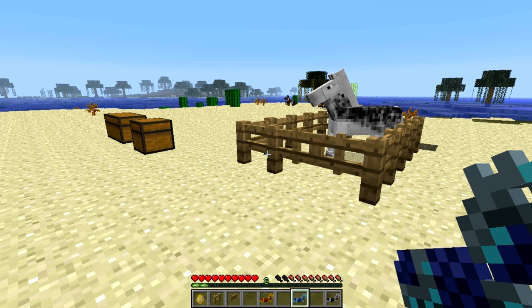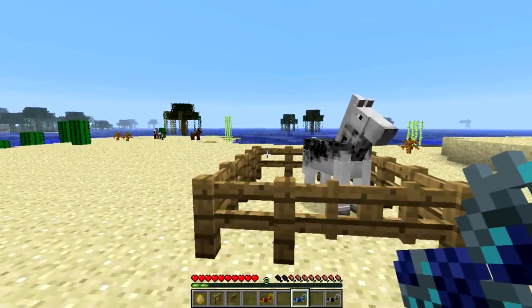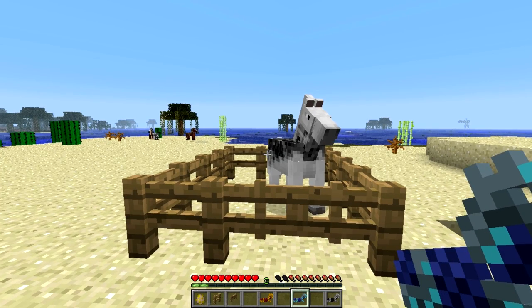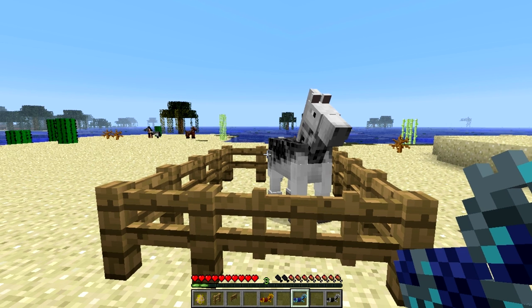In terms of armor percentages: iron horse armor does 5 extra armor points, or 20% increased protection. Gold is 28% increased protection — so it's actually better than iron, which we're not used to seeing in terms of swords and durability. And diamond is 44% better, or 11 armor points.